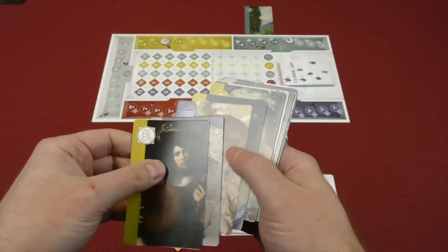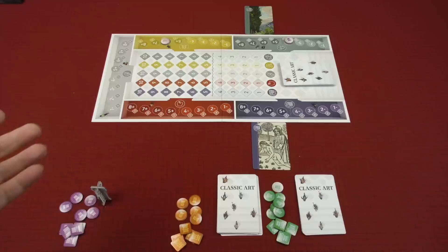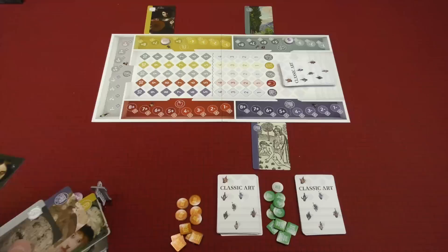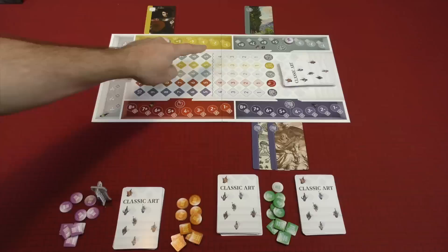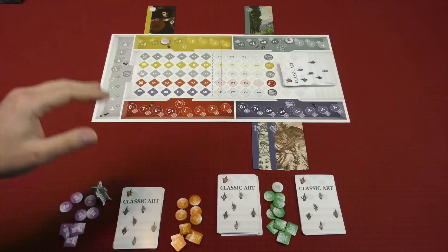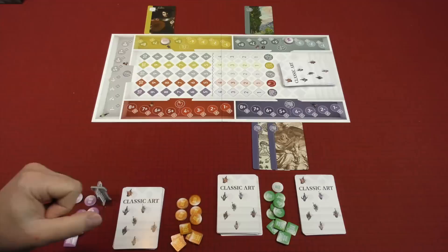There are two types of cards: standard artwork cards and art on loan cards. The difference is that if you play an art on loan card, it's going to remove one from that exhibition. So if you play this card, what would happen is that the next time a portrait card is placed there, it will be removed. Everyone goes in turn order, placing two cards every time, and then choosing to place prediction tokens in unoccupied spots or not.